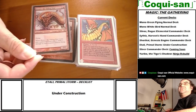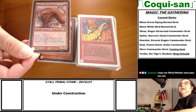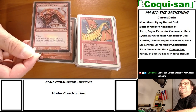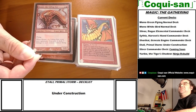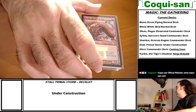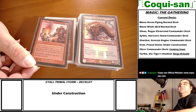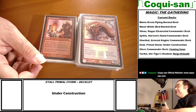Ryusei, the Falling Star from the early Kamigawa block - flying, and when it's put into the graveyard it deals five damage to each creature without flying. It's a giant flamestrike for non-flying creatures, very devastating and a great board-wipe opportunity for most creatures.